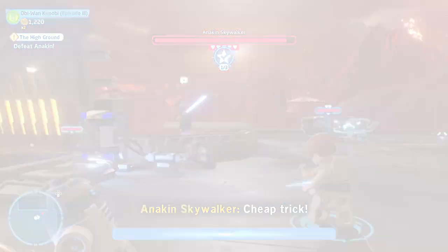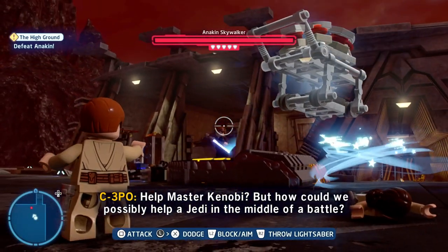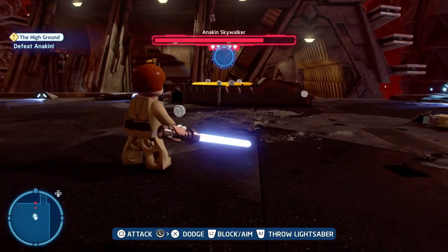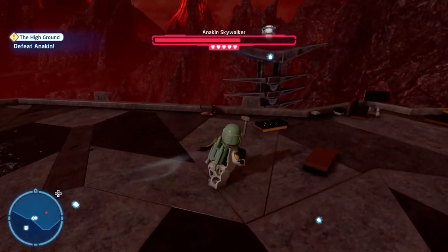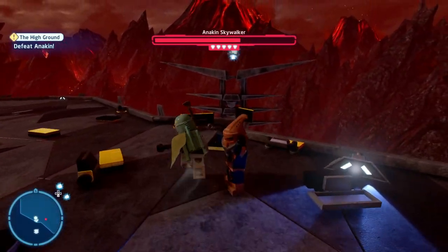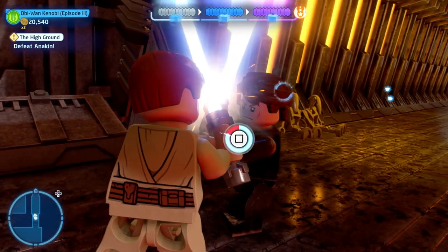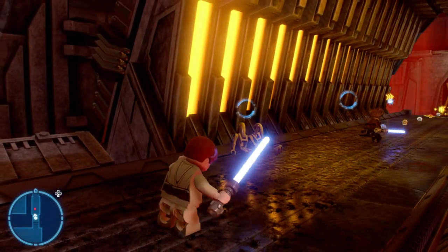You can get the second challenge by using Obi-Wan Kenobi to force lift the cake trolley and smash it at Anakin. Make sure you get the angle right because you don't want to waste it. Then change to a bounty hunter type with a jetpack like Jango Fett or Boba Fett, jump over there, and hold the jetpack down by holding the jump button to get that minikit. Then you can fight Anakin and make it to the bridge area.